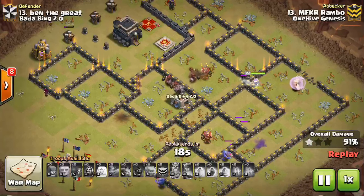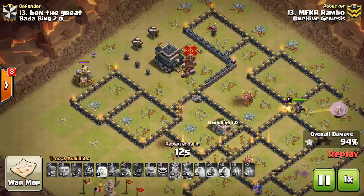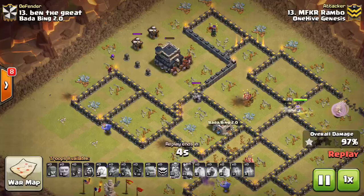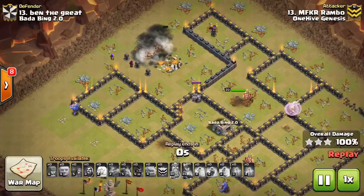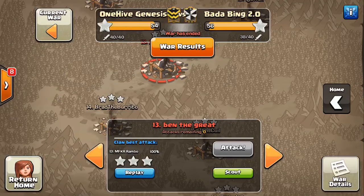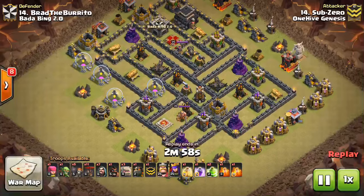Dragons and PEKKAs now attack quicker. They don't do more damage overall — it's still the same amount of damage over a sustained period — but they do it in shorter increments, making them more efficient. They don't waste a huge blow on a Builder's Hut and can move between buildings quicker, and can also take out CC troops quicker. This adds extra efficiency to those two troops, which might make them more usable at certain Town Hall levels and potentially bring them back into the game.